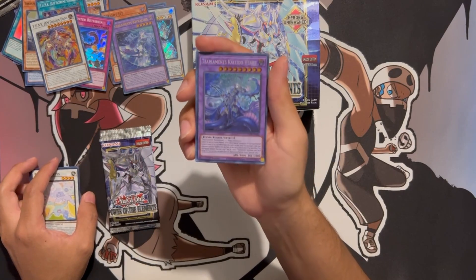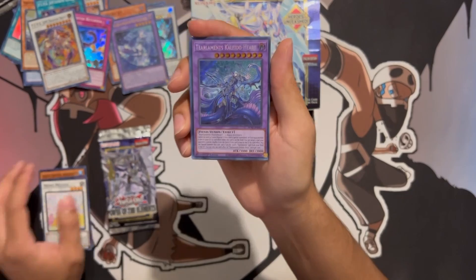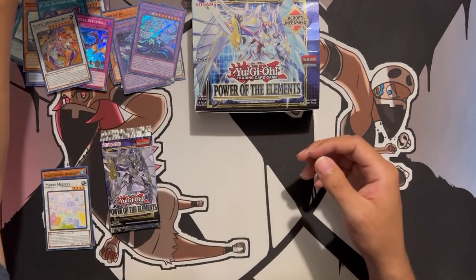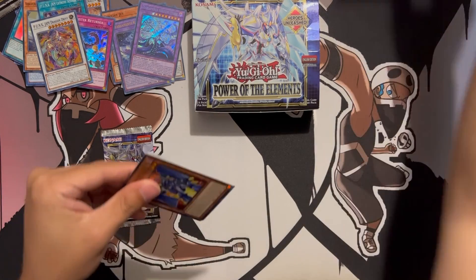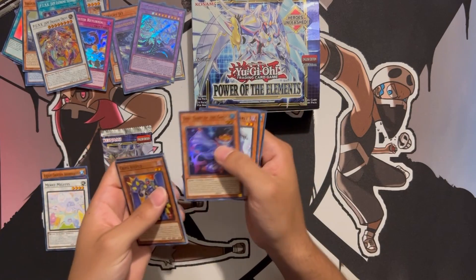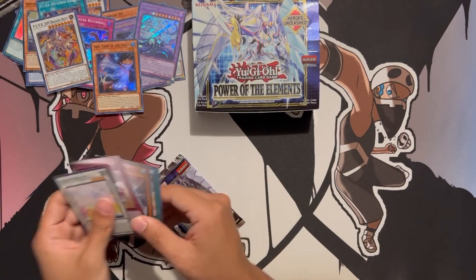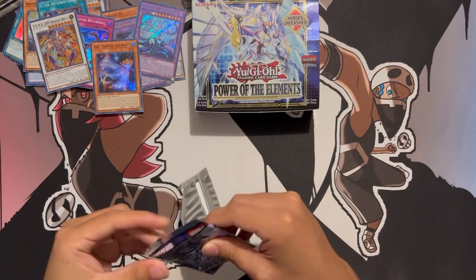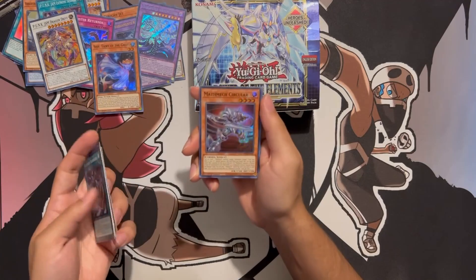Nice, a secret! I think this is a good one — Tournament Skyledo Art. Grass Keeper, Shift the Fairy Gotti, Fish to Know — this one snuck up here. And for the last pack, let's get something good! Mathematics Circulator.